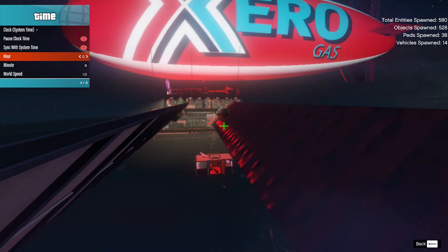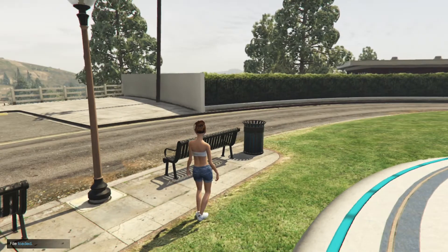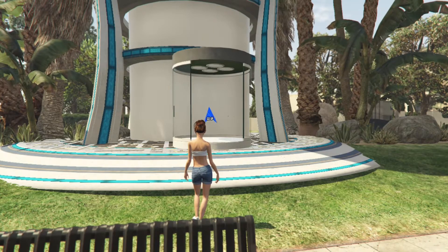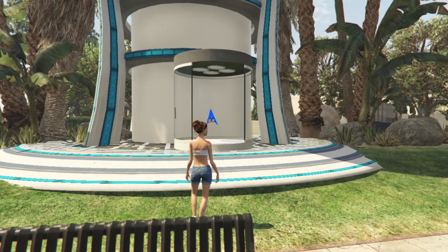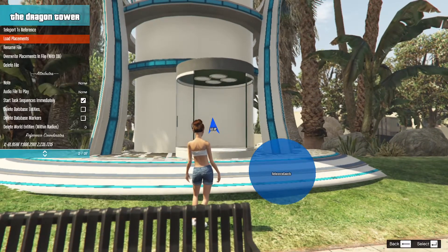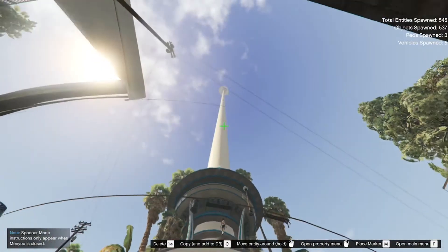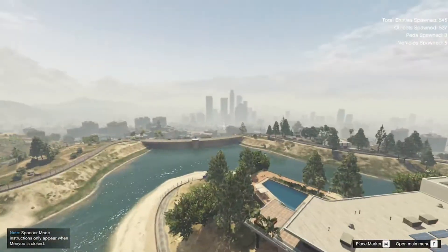The next mod we're checking out is the Dragon Tower — it's basically right behind you. This Dragon Tower is like Kami's Lookout from Dragon Ball Z, and that's why I like this mod. Let me show you what it looks like from the outside — as you can see it's really up top and basically in the middle of Los Santos.